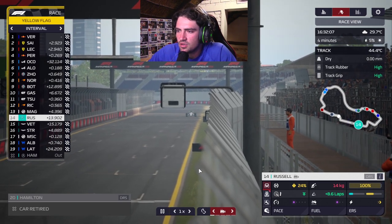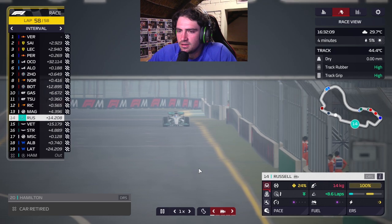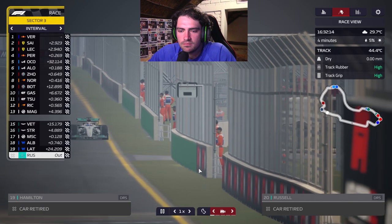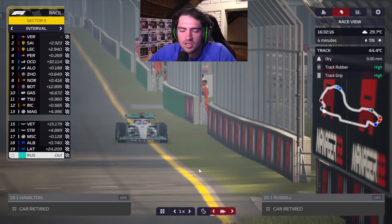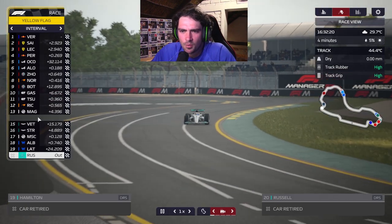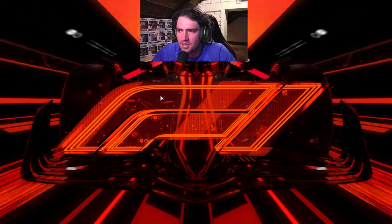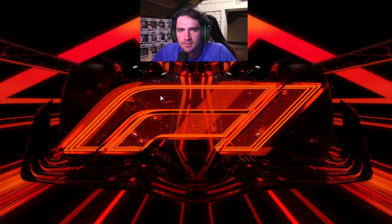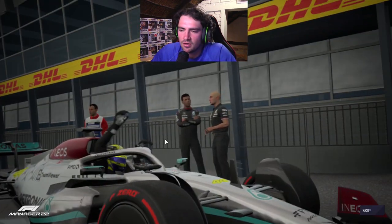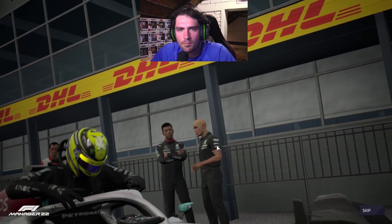He goes across the finish line and what happens? It is a car retired — so it's basically a disqualification. There's some weird glitch — Hamilton just disappeared — but I guess that's it. You get disqualified if you finish on only one set of compounds.